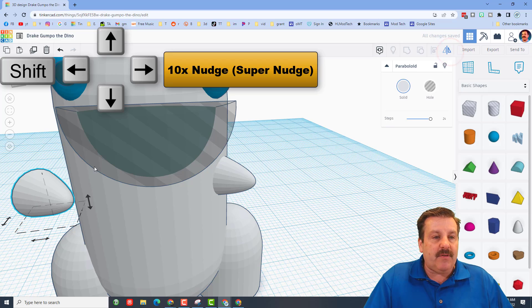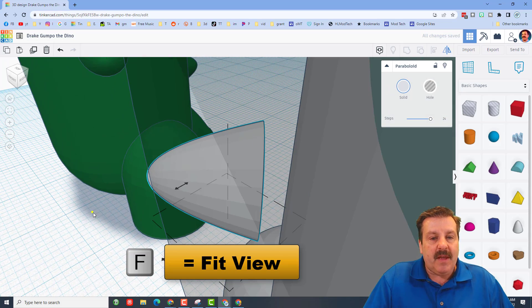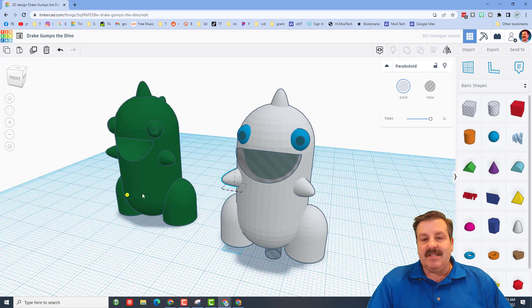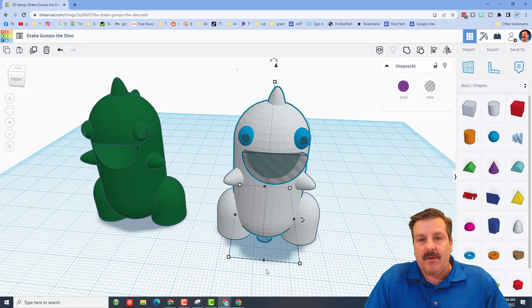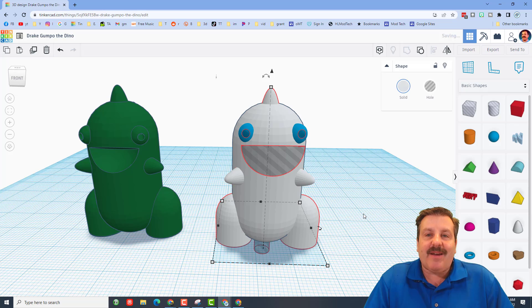For arm number one done, do Control D and Shift-nudge to get it across, then flip it. Look from a corner so you can see it better — flip it that way, hit F to fit view, right-click for a better view, and use normal nudges to get it connecting to the body the same as the other arm. Quick double-check: only touch the middle pieces, do Align, and choose Center for Center. Everything else stays aligned.